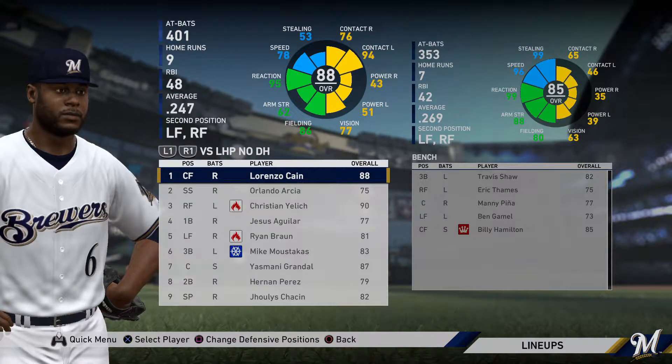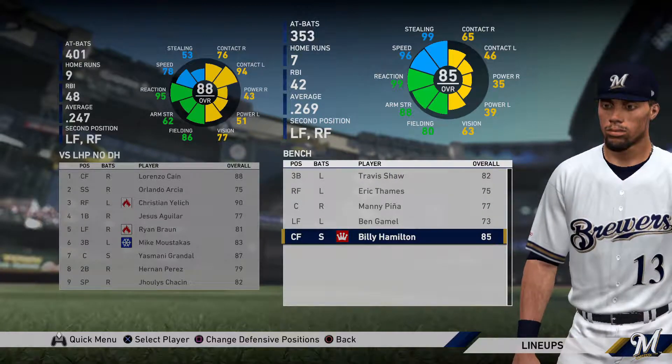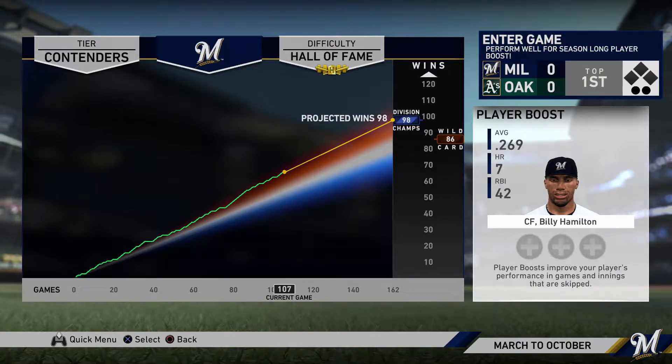I hope the Billy Hamilton trade was solid and he provides some nice value — with that speed and defense he should be a good value player. Right after we traded for him, the next key moment was a player lock moment with Billy Hamilton. We have one game against the Oakland A's to take control of Hamilton, and hopefully I can have a good game and set him off on the right course for the rest of the season.